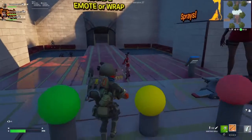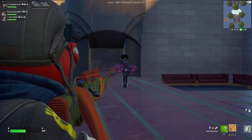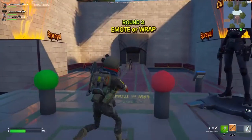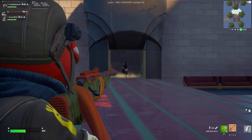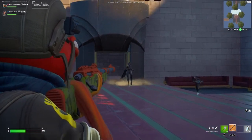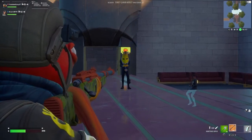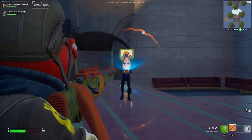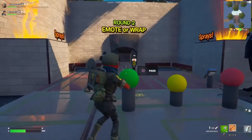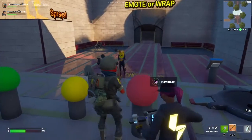Laughing emote - not sure if it matches, but decent combo. Agent theme skin with the sneaky sort of emote - not too bad, does kind of match with the theme. Agent Peely with the tomato traversal emote - not sure if it fully matches, but decent combo overall. Ggs to that one.